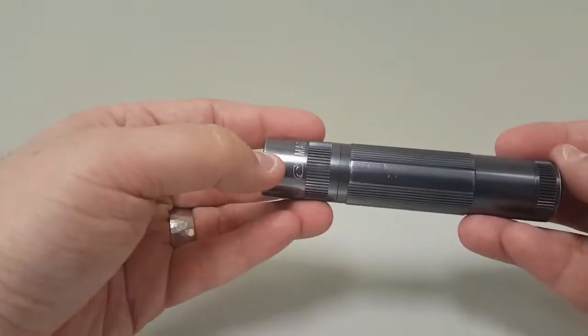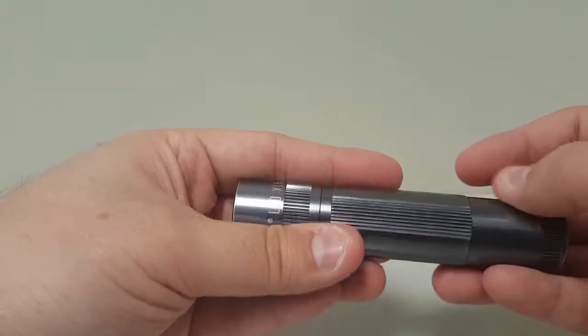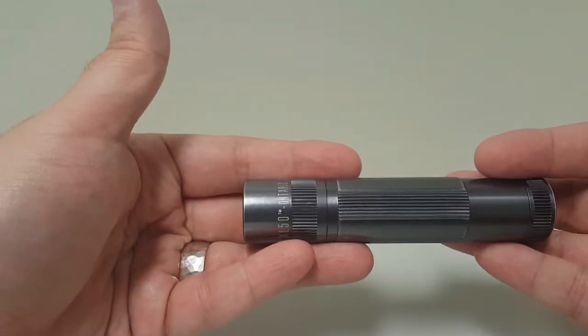It's a fantastic light — very sturdy aluminum case, 200 lumens, and it has three modes. Push it once and you get your 200-lumen light. Turn it off and push twice and you get basically 25 percent power. Press it three times and you get strobe.